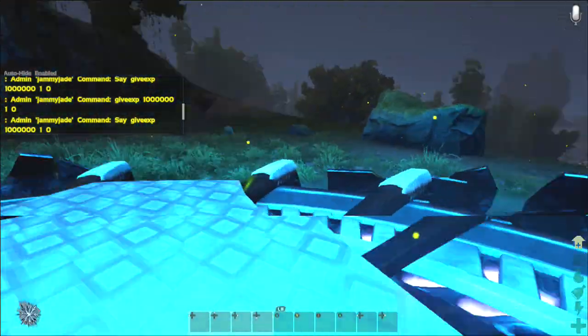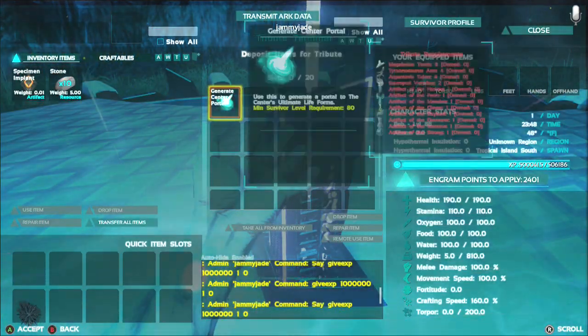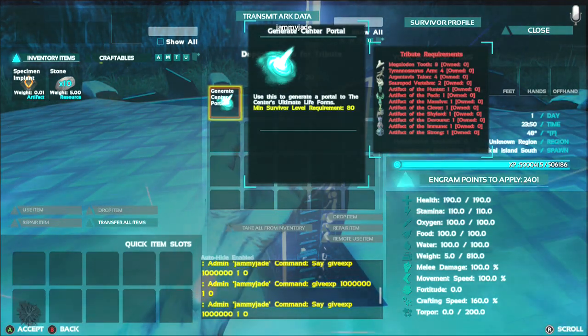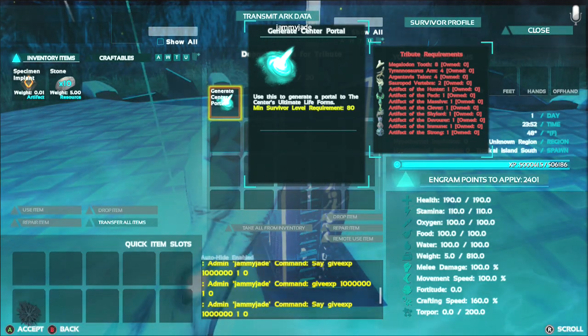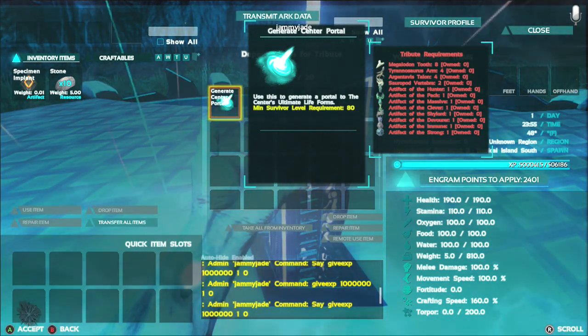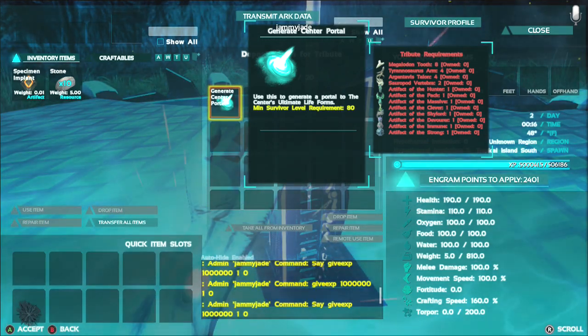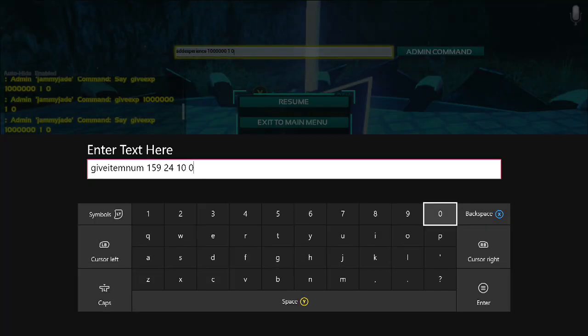Now we are ready to call it, but we need the items to call it with. If we access the terminal it says: Generate Center Portal - use this to generate a portal to the Center's Ultimate Life Forms. Minimum survivor level requirement: 80. So here's what you actually need to summon it. We need a Megalodon Tooth - eight of them. The item ID number for Megalodon Tooth is 159.